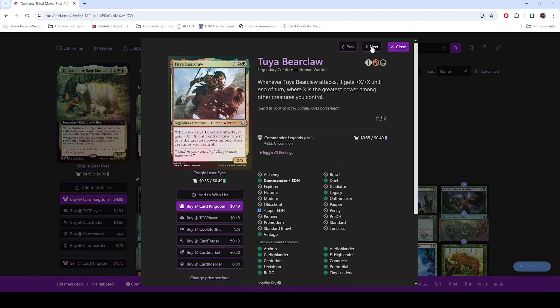Toya Bearclaw — this one gives us red and green and is still a 2/2, so it still gets the buff. When it attacks, it gets +X/+X until end of turn where X is the greatest power among other creatures you control. So if you have the Carrion Beastcaller up to six or seven, it gets that buff, then it gets the other +3/+3 buff. I had this thing swinging at me and it was like a 14/14. The great thing was she didn't have trample yet, but as soon as she had trample, this was almost a game ender.